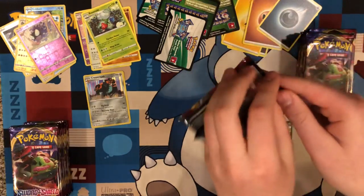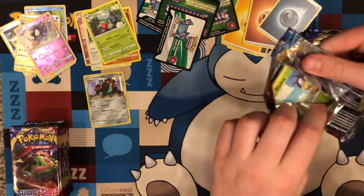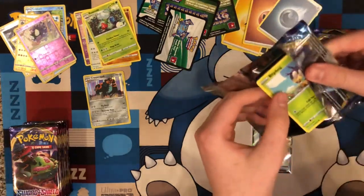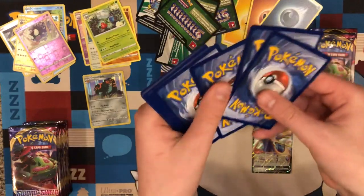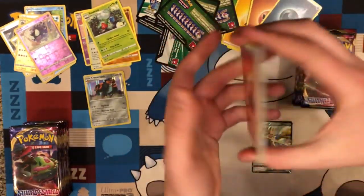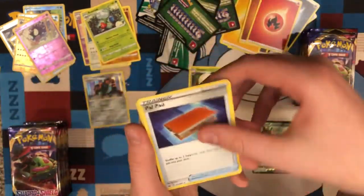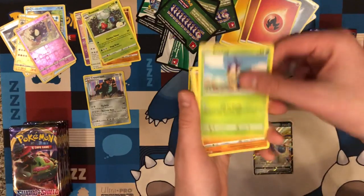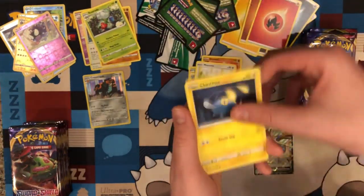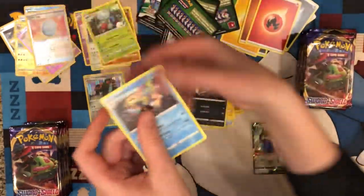Secret rare — Zacian is probably the one I'm looking for. I just want Dracovult V. I just want decent pulls. If they ever make Dracovult V, that's my new deck. Air Balloon — we got one of those last time with our Air Balloon. Reverse Lucky Egg and Inteleon for the rare.